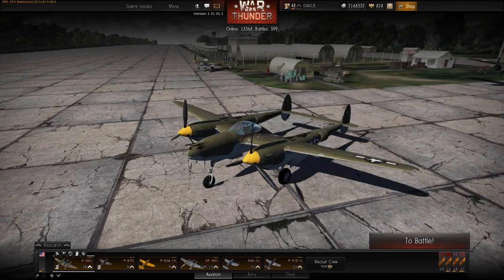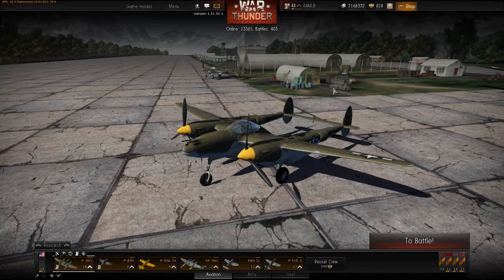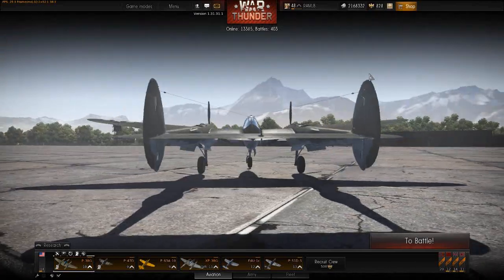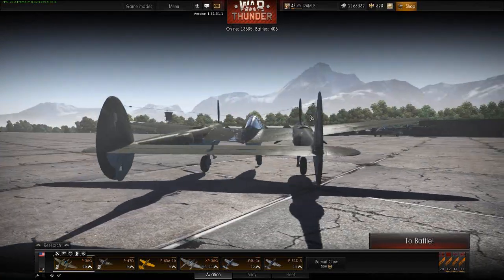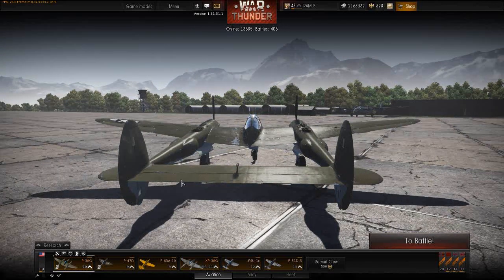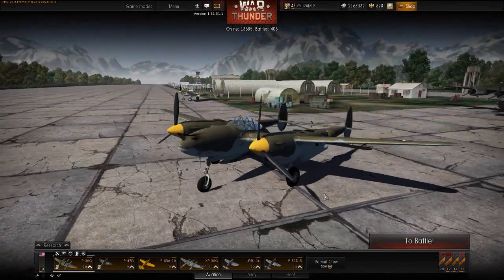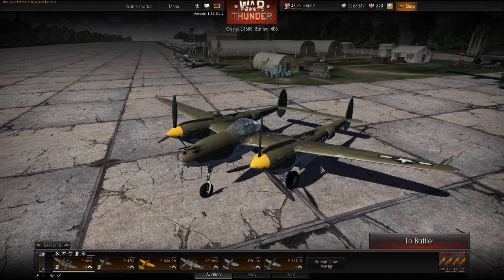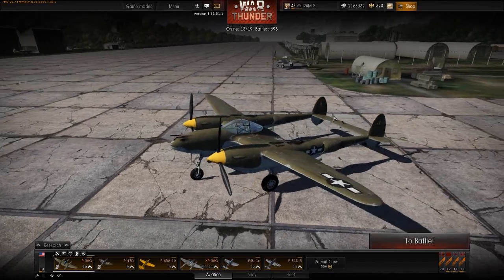I actually did an arcade review on the XP38G which is one of the most boring videos I have ever put up on YouTube, and that was simply because the plane couldn't pitch. It had decent roll ability, not bad rudder authority, but simply no elevator — it was like flying something with a wedge stripped into the elevator. But 1.31 has brought a whole lot of changes for flight models to many planes, and the P38G is one of them.